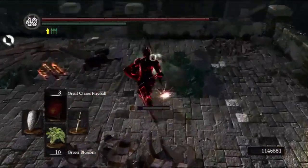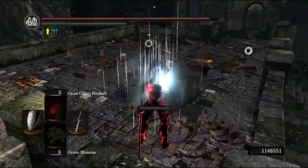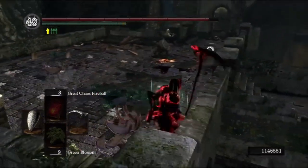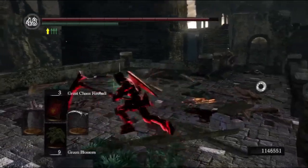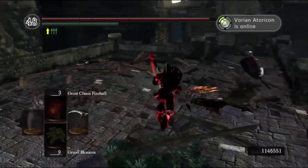For example, he was coming in directly towards me for an attack — or for a parry — and it was very evident that he would continue his trajectory towards me, which would allow me to do an attack that gets me just behind him.